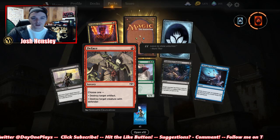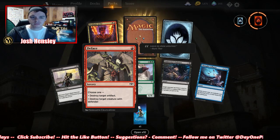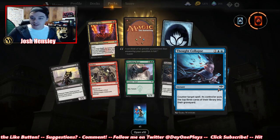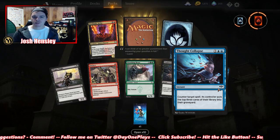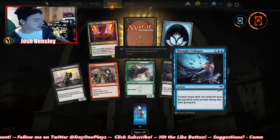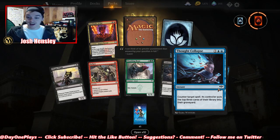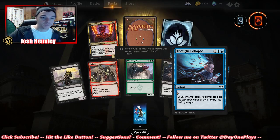Destroy target artifact or destroy target creature with defender — not bad. Thought Collapse: counter target spell, its controller puts the top three cards of their library into the graveyard. If we combo that with the Haunt of High Tower — every time he attacks they're putting cards in the graveyard, and every time they do you put a +1/+1 counter on it. Thought Collapse plus that card — I'm seeing some potential from blue and black here.